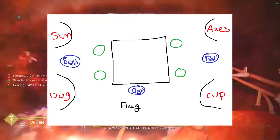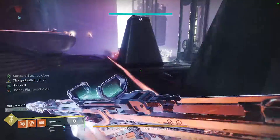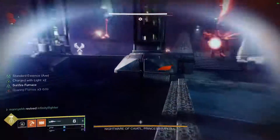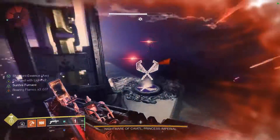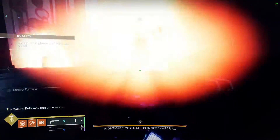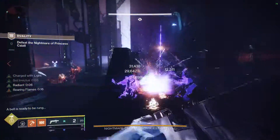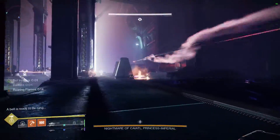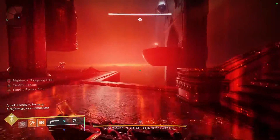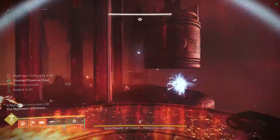Once you go into the red dimension, know your orientation. Two symbols will spawn in the beginning around the mini square in the middle. There are also six bell keepers — each set of bell keepers killed will open the bell on its own side, not the opposing side anymore. Right opens right, middle opens middle, left opens left. Memorize the two symbols in the middle, then teleport to the red dimension.